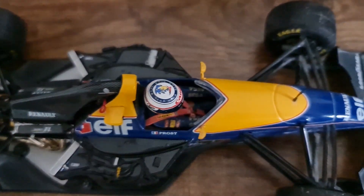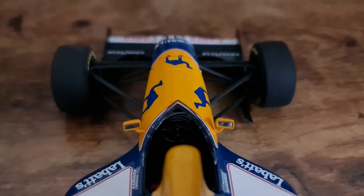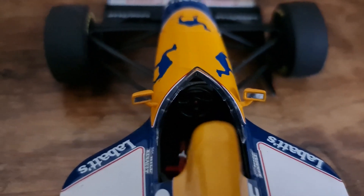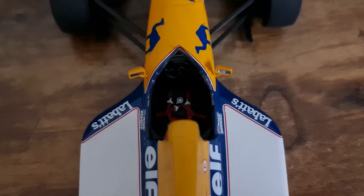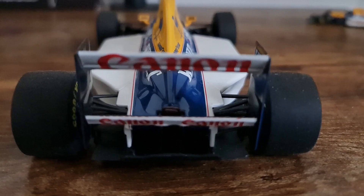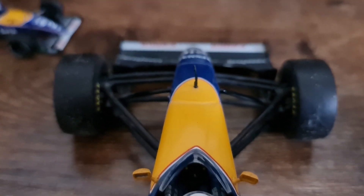We also have the Minichamps version, which Damon Hill used to drive. This might be one of the early iterations of the FW15C, or possibly a show car, because the nose at the front is a bit too big — more on that later. You can see the seat belts are painted on the seat, and the engine cover on the Minichamps does not come off. There are some really good details at the back.